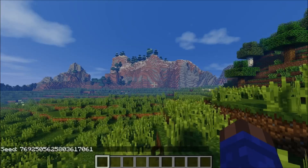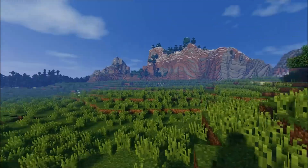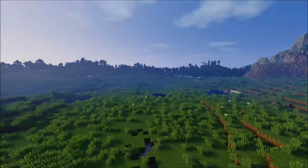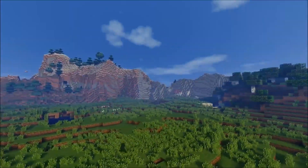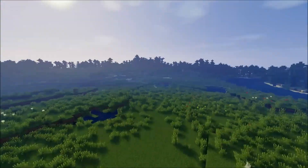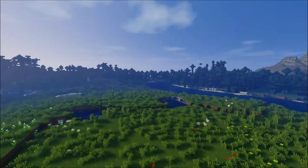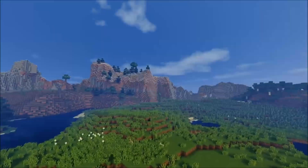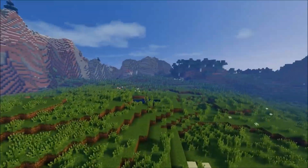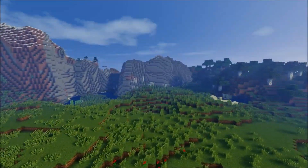On to the second seed — seed number two will also be in the description box. You've got a relatively large flat area of plains with nice extreme hills that just complements the whole plains area. It just feels really, really nice. You could end up making a really nice city here and maybe even working into the extreme hills area. This whole seed has a lot of potential for building, if you're creative enough and are willing to spend the time.